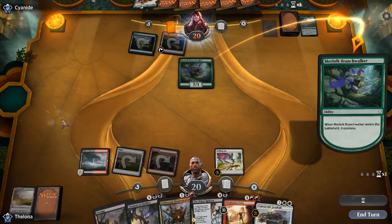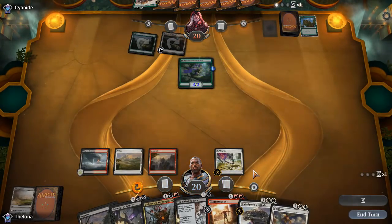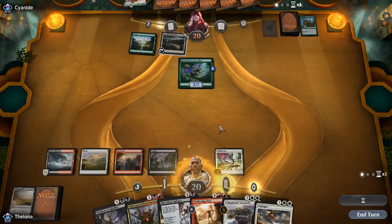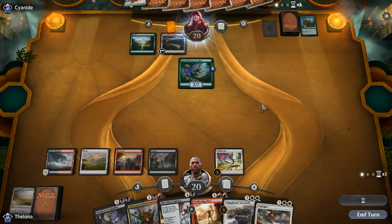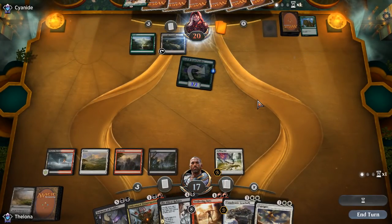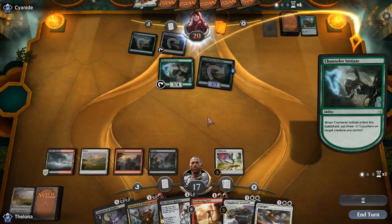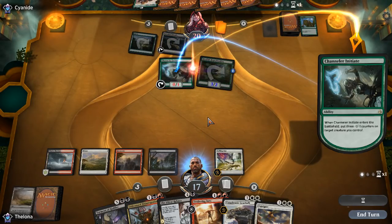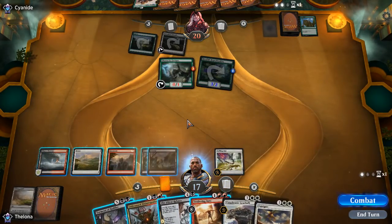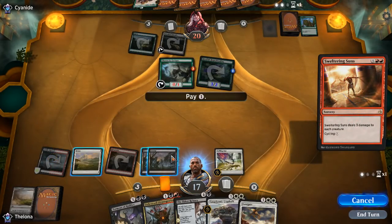We'll see if we can get to that instant speed. Branch Walker is less of a problem going into a Naturalize — they could get a 3/3 out of it but we'll just hang in there with the 3/2, whatever. They might be stuck, and I would rather save this Unlicensed Disintegration for something that matters more. This Sweltering Suns is probably best to fire off this turn and blow this stuff up while they're still stuck on two. We're facing a gigantic green deck — the only thing we're taking out with Sweltering Suns is likely mana dorks.